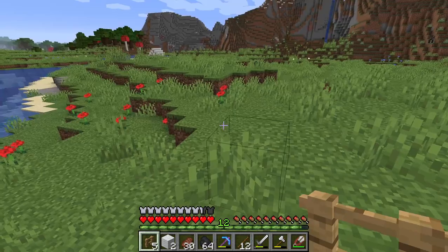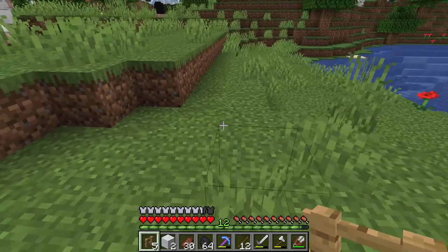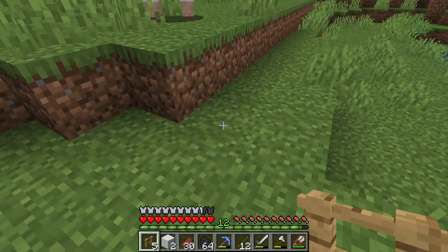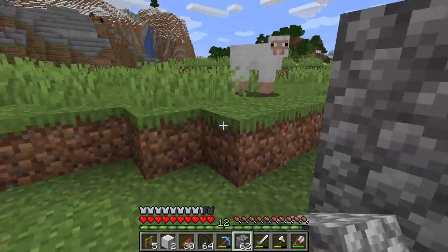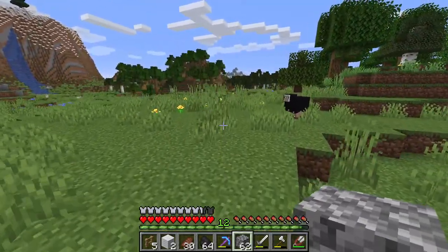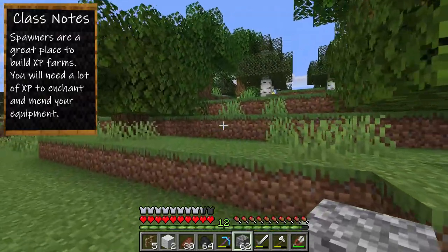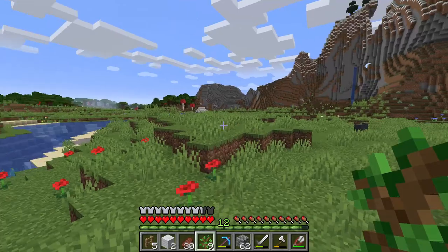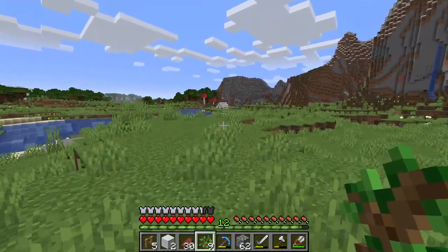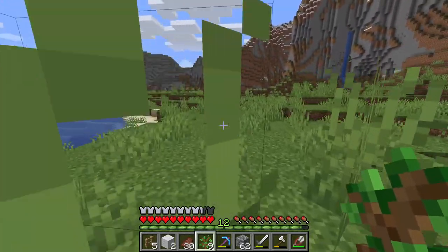I'm going to get some more wood, but this spot is noisy — sounds like we've got zombies down here. I think what I'm going to do is just place some cobblestone here. I need to check this out in case there is a spawner — a spawner would be absolutely incredible, especially for getting XP. Let's get some more trees. Make sure you grab some saplings. If you don't have trees right around where you're building, it's a good idea to plant a few so you can have much quicker access to wood.